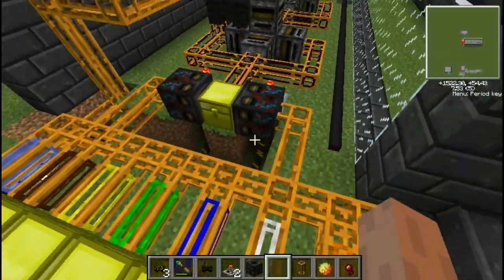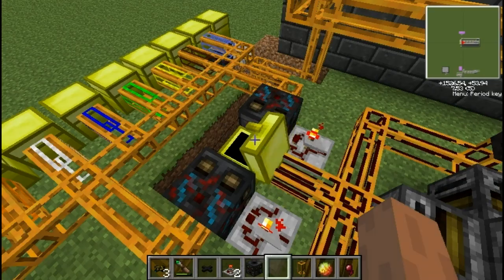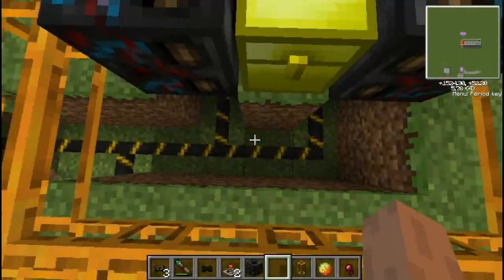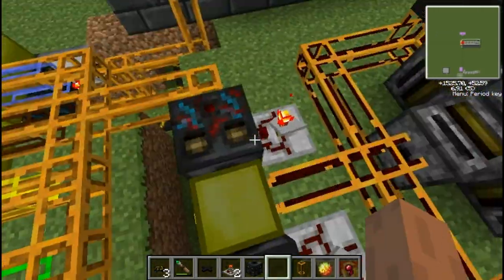So all that's happened is these ones have outputted from this chest where your outputted potions would normally go. What I've done here is I've connected them both up to my bluetricity circuit and gave them a redstone pulse as well.